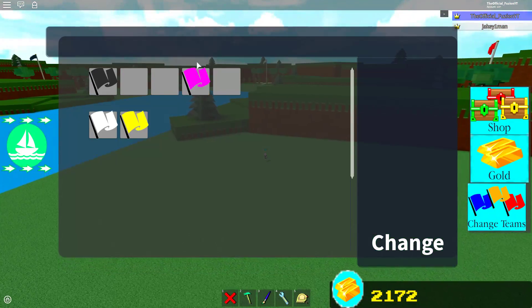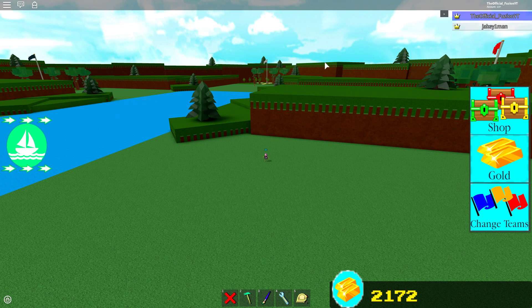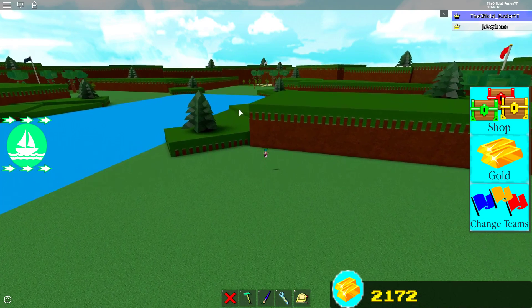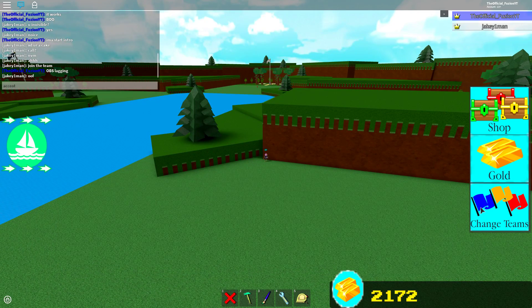Let's get over to Jakey One Man's team. I tried this glitch before the video actually started — you can be any block in the game and it's actually really really fun. Let's go over and hopefully he'll accept me.